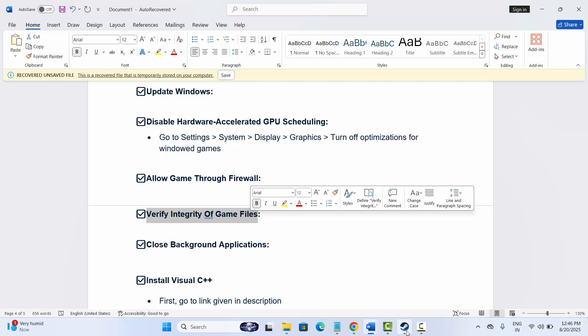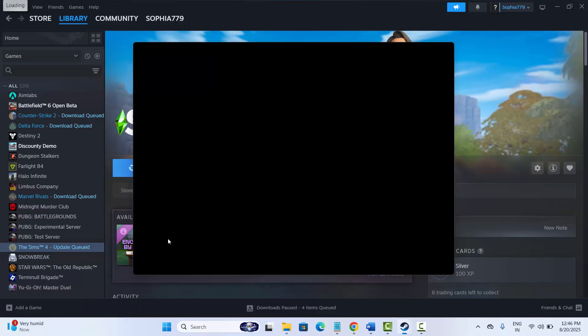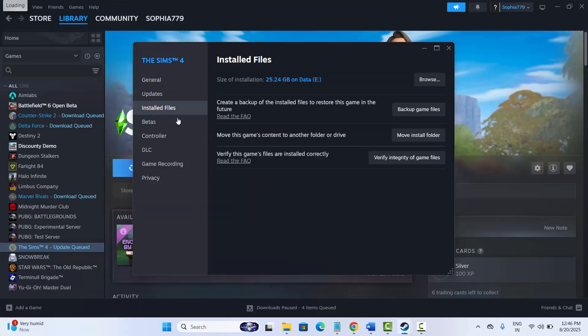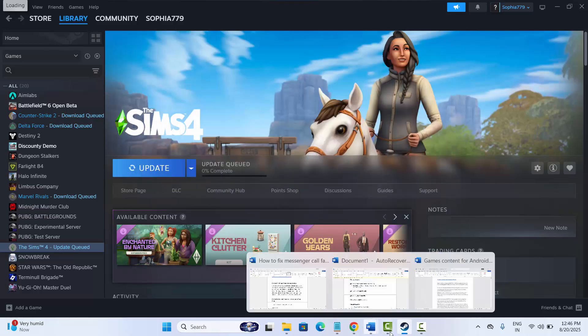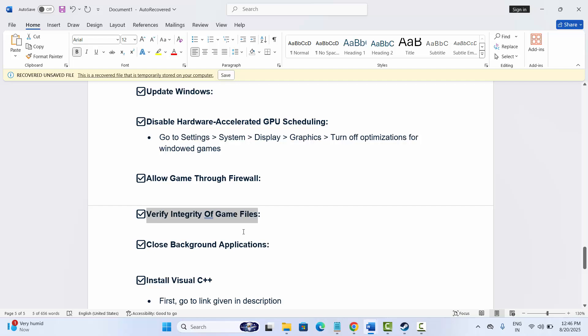If not, the next solution is to verify integrity of game files. Go to Steam, under the Library section, select your game and right-click on it. Click on Properties, then click on Installed Files, and click on Verify Integrity of Game Files. This will verify the game files. After that, try to play the game and check if it's launching or the crashing issue is resolved.